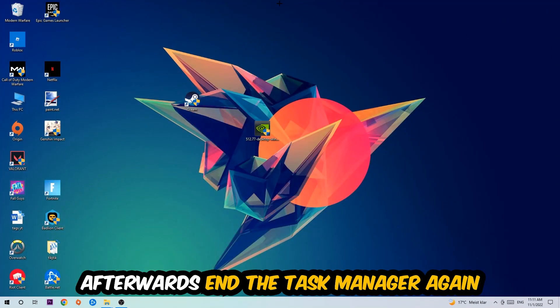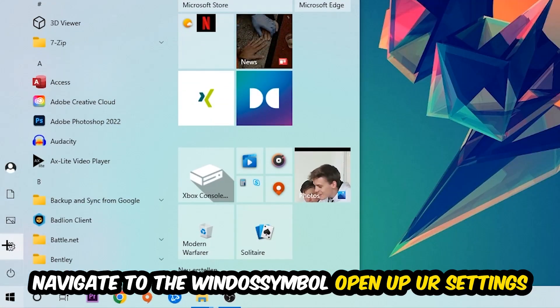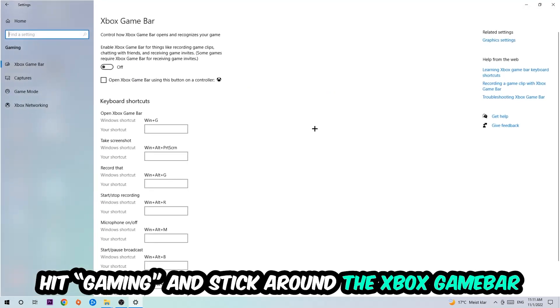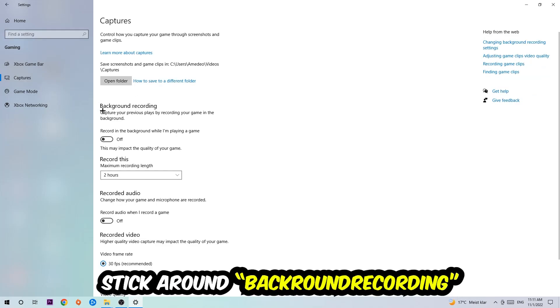Navigate to the bottom left corner, click the Windows symbol, open up Settings, and hit Gaming. Stick around Xbox Game Bar and turn this off, because the Xbox Game Bar doesn't really come with any benefit — it only impacts your performance badly.